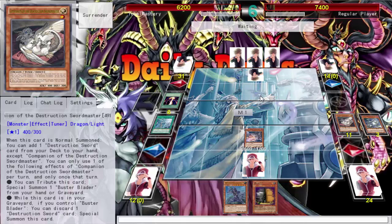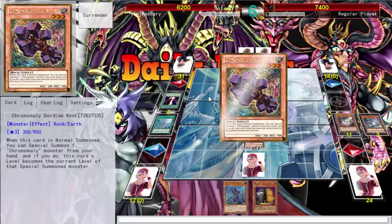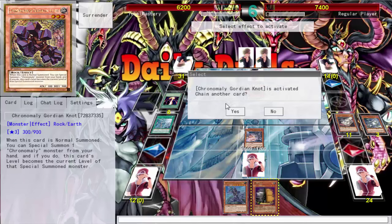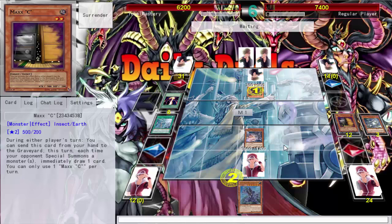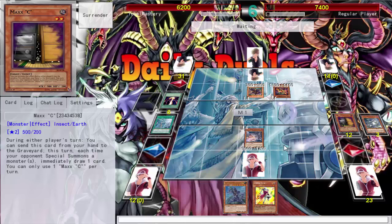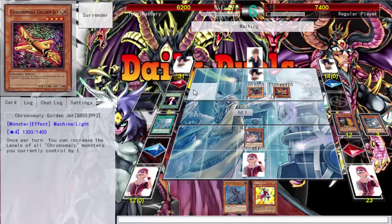At least before using the pendulum mechanic I could pendulum summon and have plays outside of Buster Blader. I tweaked it, put some more level sevens in there — put in the Yinshi, so I could make Odd-Eyes Rebellion. But we're trying this version and I'm kind of slow right now. If someone has Chrono Valley from their hand, I'm gonna draw and drop that Maxi. I'll just keep drawing but I'm pretty much out of this duel.